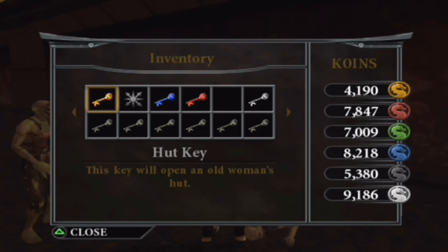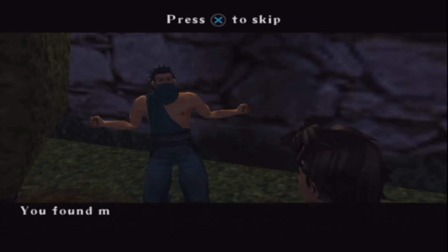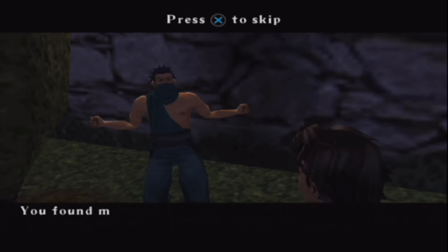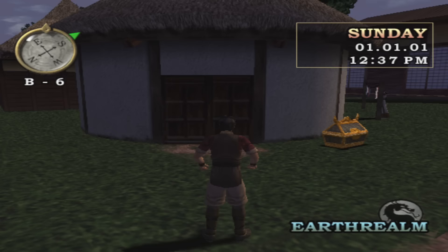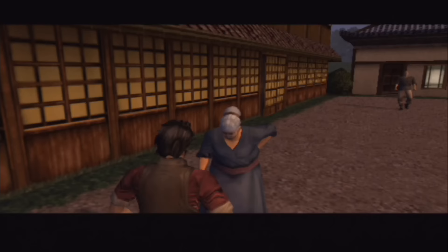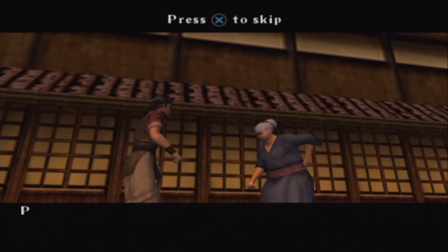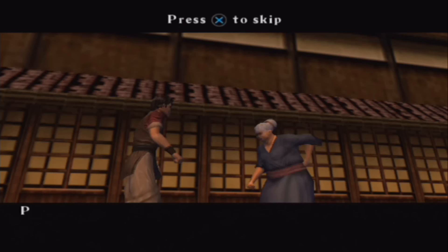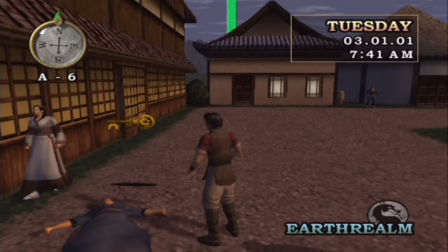Let's move on to the five keys. There are several keys — not to be confused with crypt keys — that you find in the Earthrealm village and in the Netherrealm. The first key is obtained by first talking to a boy who's practicing ninjutsu. He'll disappear and challenge you to find him, which you can do by heading straight over to the park. He'll give you a key as a reward, which unlocks one of the huts near where you originally talked to him, containing 400 Ruby Coins. Next, talk to an old woman in coordinates B6. In true Mortal Kombat style, you can punch the old woman to knock her out, and she'll drop the key to her hut.